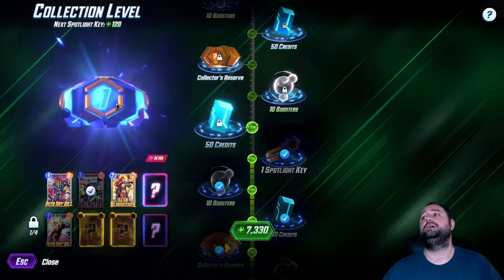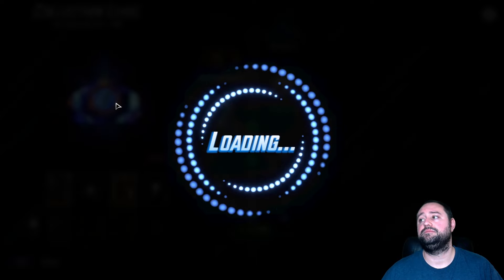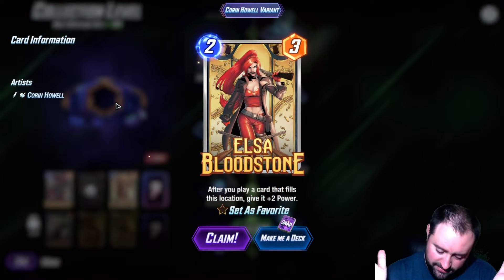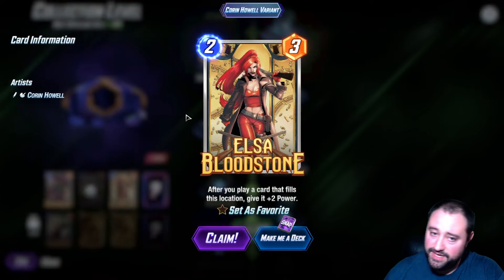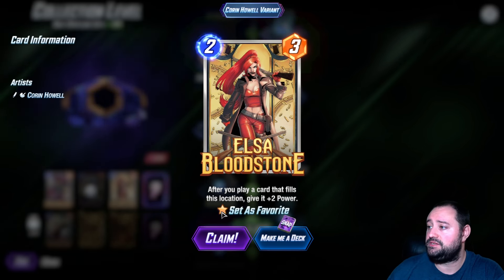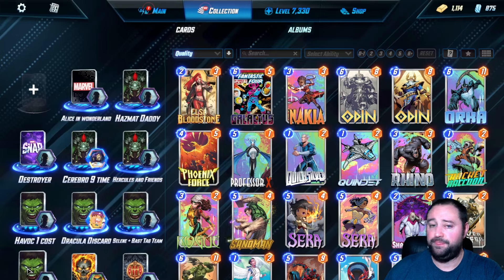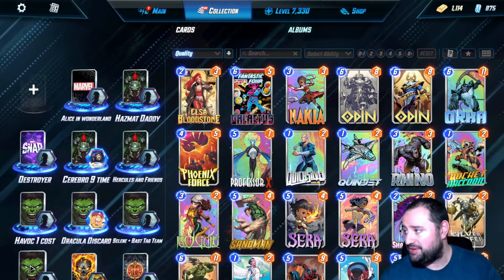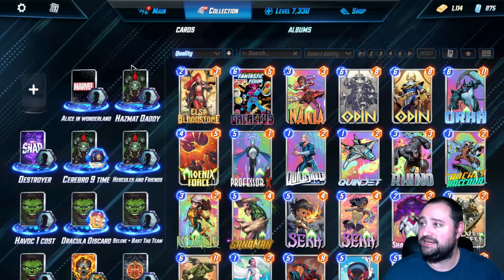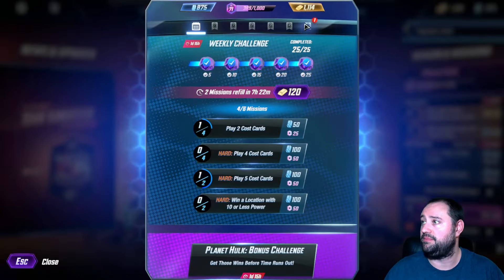Spotlight key initiated. Elsa. Okay, that's all right. We didn't get Beta Ray Bill. It's going to be fine. I do really like the variant, so I'm going to set that as my favorite. My whole plan was to make a Beta Ray Bill deck today, but that is not going to happen because I didn't get it yet. Probably like a month.